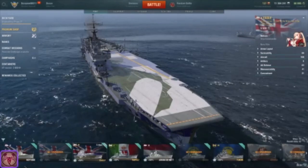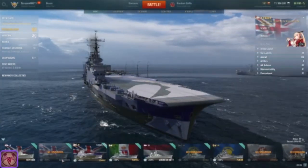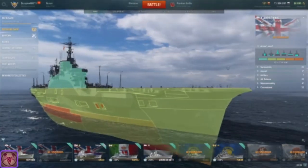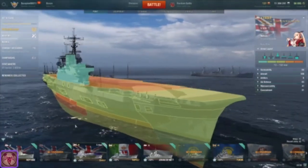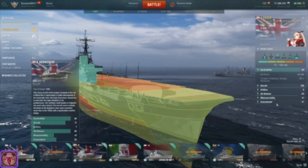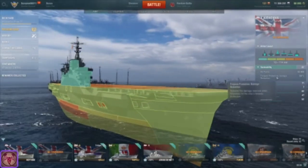First off, Eagle is based on the Audacious-class carriers — even the armor layout is pretty much the same between the two. Eagle has more health points just to show the super carrier status, though it's not much more. Audacious does have torpedo protection though.